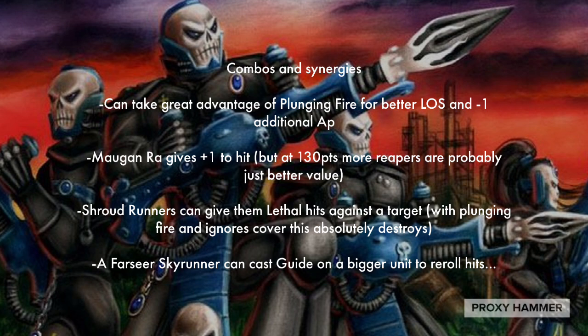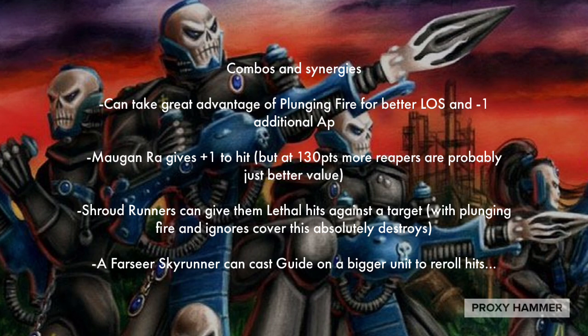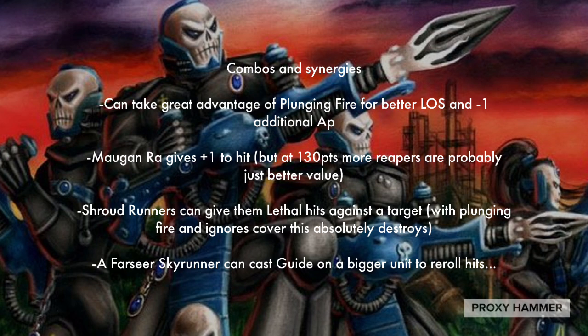As for their combos and synergies, they can take great advantage of Plunging Fire for better line of sight and an additional AP-1. If they're on top of a Ruin, they're going to see more targets and get minus 1 to their AP values. Yes, your opponent can see them, but at only 75 points they're a pretty good buy even if they do get shot at. My favorite thing to do is on turn 1, keep them behind a Ruin, fire their indirect weapons if they have anything to do, and then later in the game move them up the Ruin when your opponent's forces are more thinned down. And this way, your opponent doesn't get an easy target in the beginning of the game.